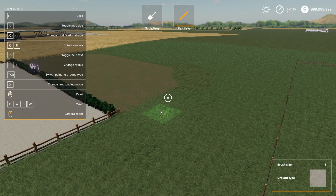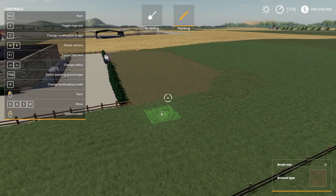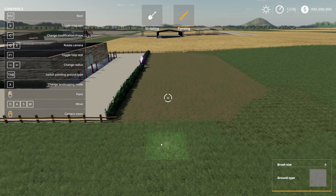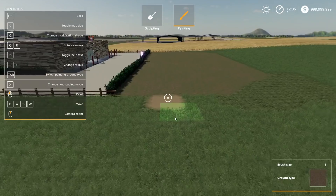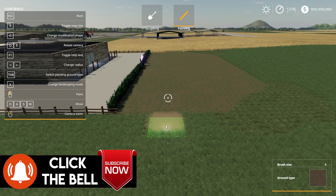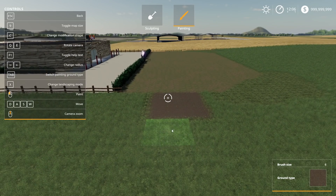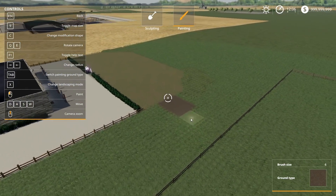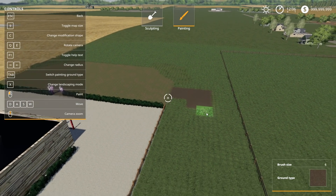We're going to want some kind of noticeable path — not sure what texture we want yet. That texture I don't want. Is that sand? Yeah, that is sand. Sand could be interesting in the park, but actually I just know I don't want that there. Mud — that could work, kind of having it a bit muddy. You know what, we'll go with that, because I have an idea of how to make it not look as weird.